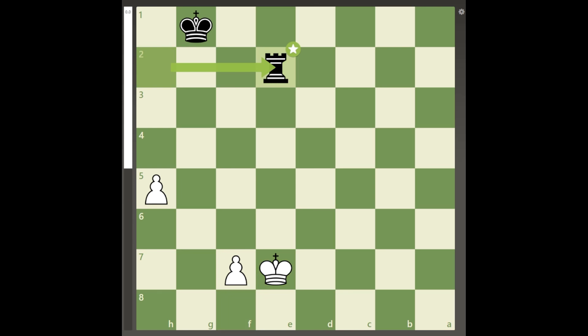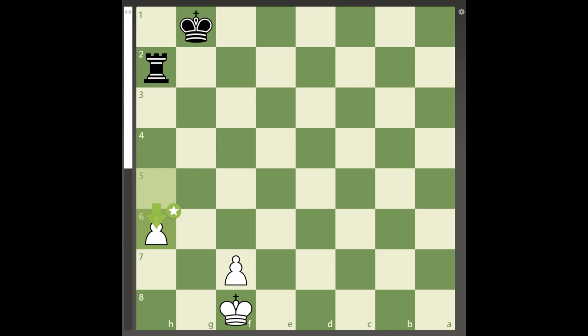Since white doesn't have any other way to make progress, white goes for the same winning pawn sacrifice. But here, this is an illusion because black's king is perfectly placed on g1 where it controls f2, g2, and h2. How does this matter?